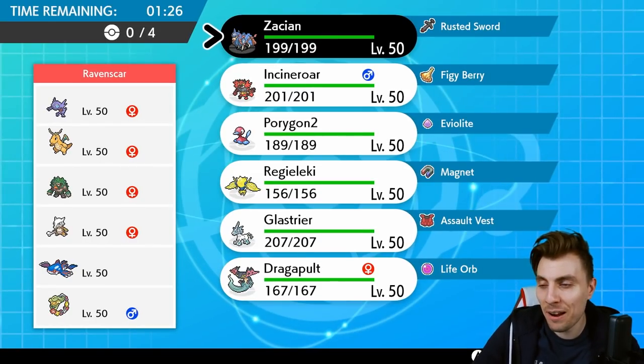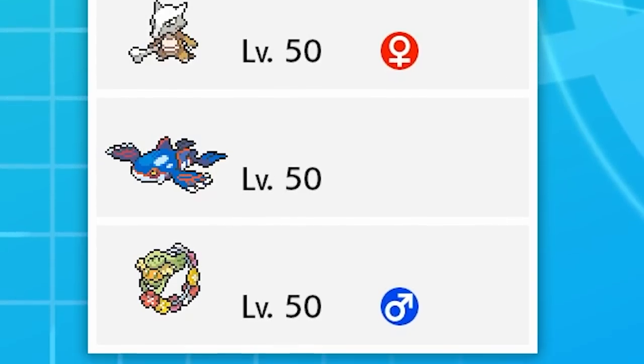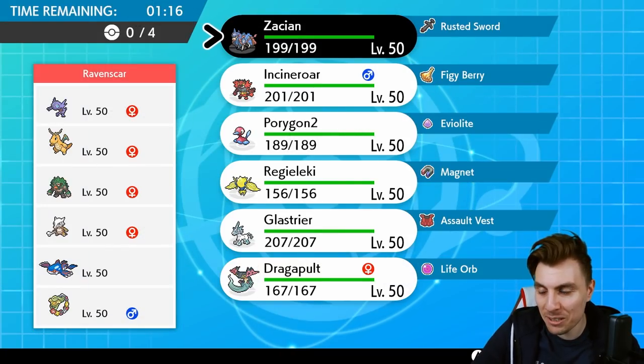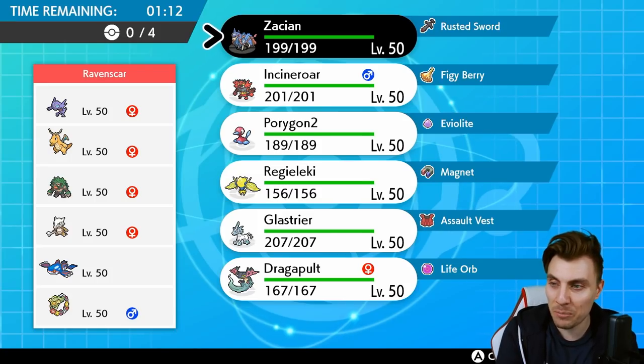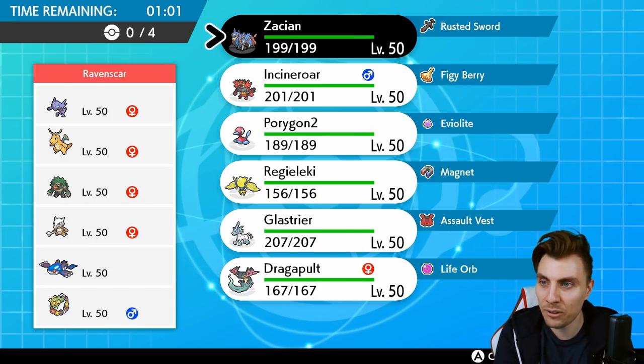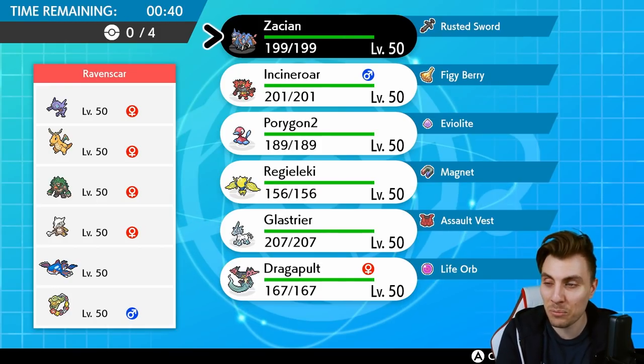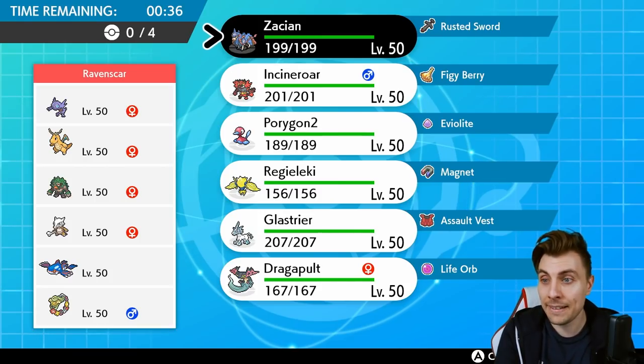Next, we've got a very spicy-looking team of Sableye, Dragonite, Rillaboom, Kanto Marowak, Kyogre, and Comfey. Lightning Rod support from Marowak protects Kyogre, making it difficult for us to utilize Regieleki. Sableye is going to have Quash and potentially Will-O-Wisp, making it difficult to use Zacian — we need to bring it with a Substitute so we're not too threatened. Comfey can throw up Trick Room and proc a Weakness Policy on Dragonite. Massive props to my opponent — it's going to be very difficult for us to deal with.